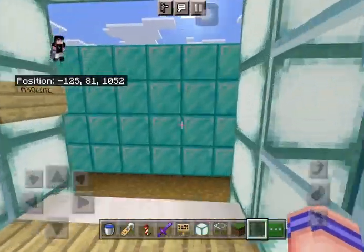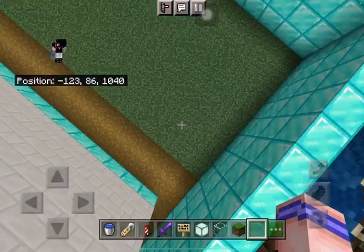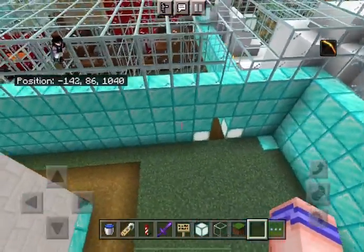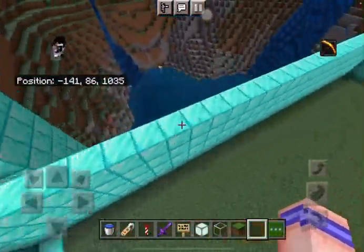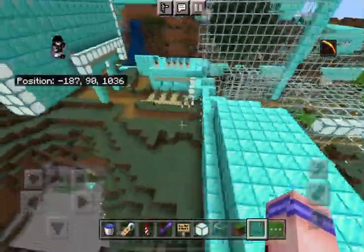So this is it for the zoo. I'm going to tell you about my future plans - I'm going to make a race course here, yeah there is going to be a race course here or something like that, for activities, you know.